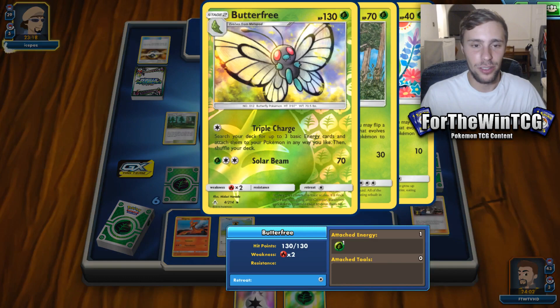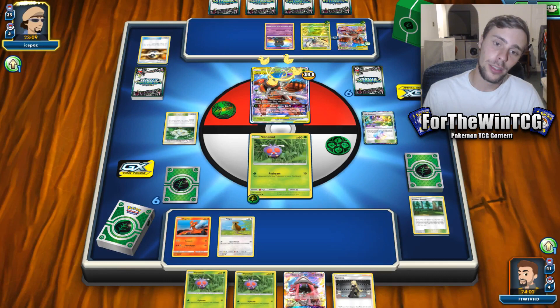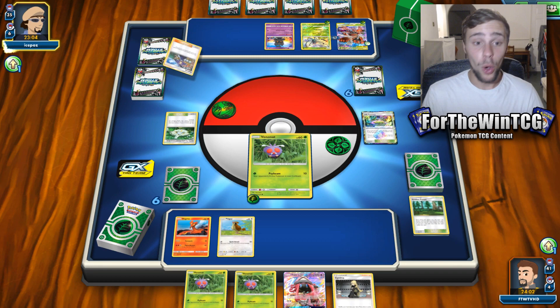What are we up against, though? Triple Charge — search your deck for three basic energy. Oh, it's actually to recommend him. But why do Mew though? Why do this stuff though? That's a lot of resources to get something that a Mew could do. Wow, really? Okay, sure. At least they're not KOing us this turn, which is good.